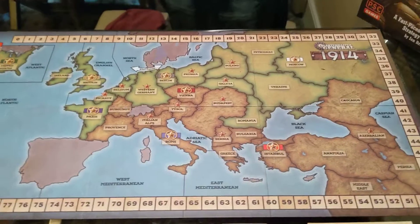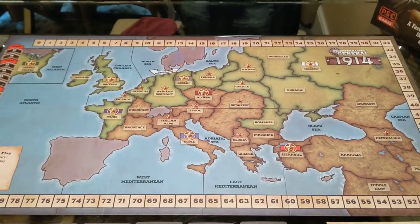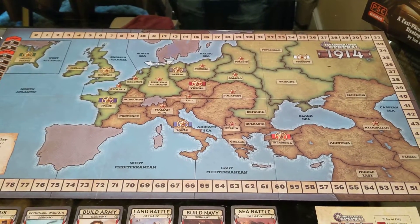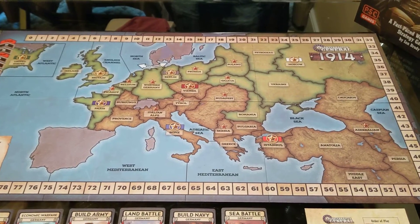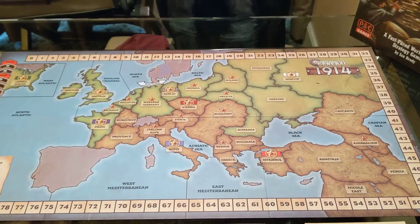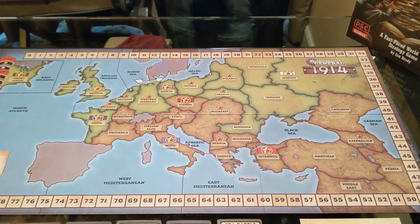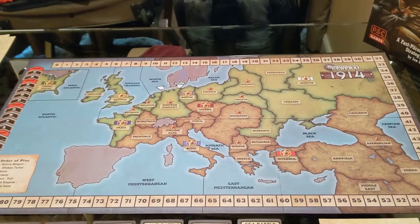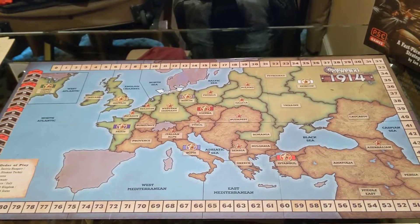Here's the game map. It's a standard map of the significant theaters of war in Europe in World War I, and it does include all seven — well, eight — of the major powers that went to war: United States, Britain, France, Italy, Germany, Austria, Russia, and the Ottomans.